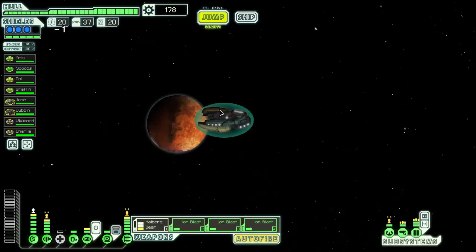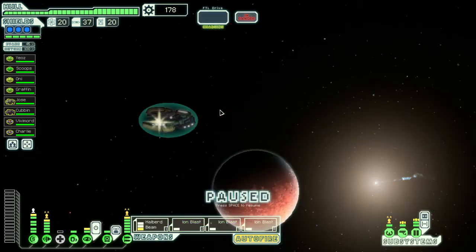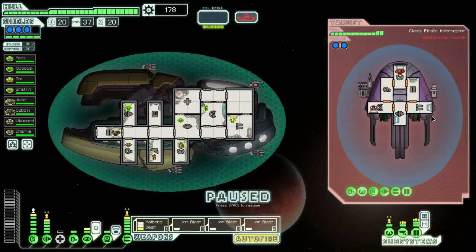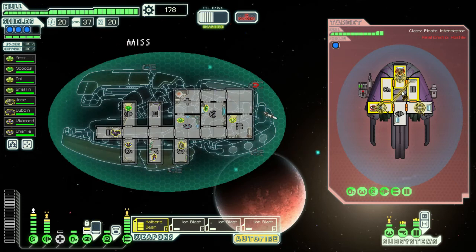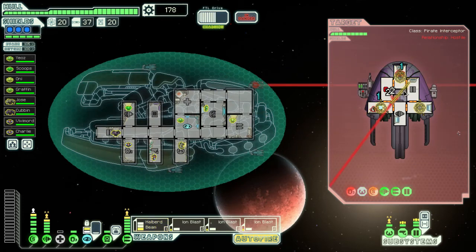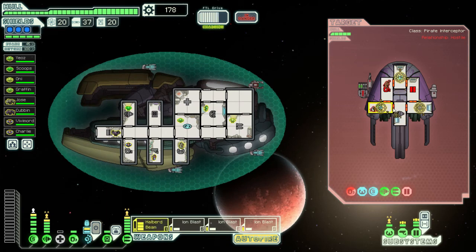Let's go to this one. Weapons, shields, piloting. Can I hit four? Yes, I can hit those four. We'll see what happens with those ion blasts — one missed, so we'll wait for the next one. We'll do that, and then we'll do that, and do that again too.